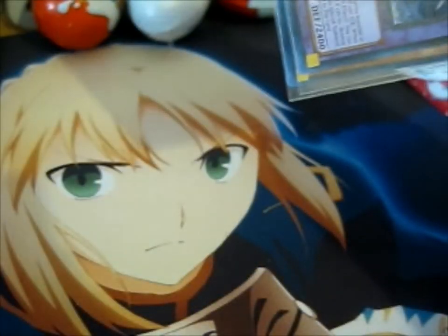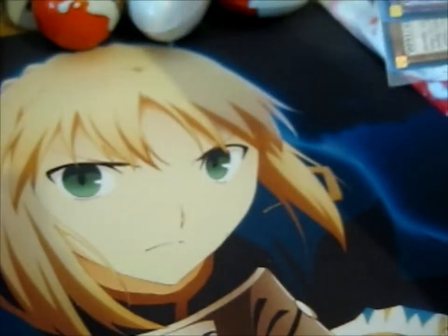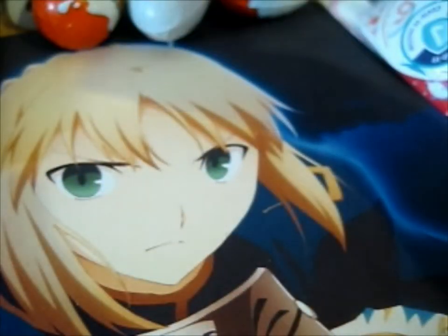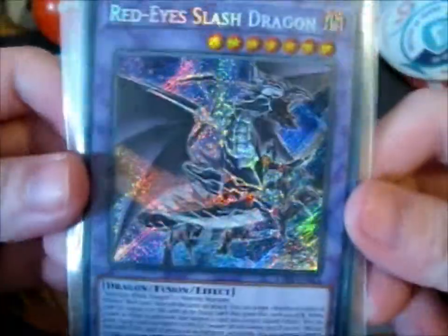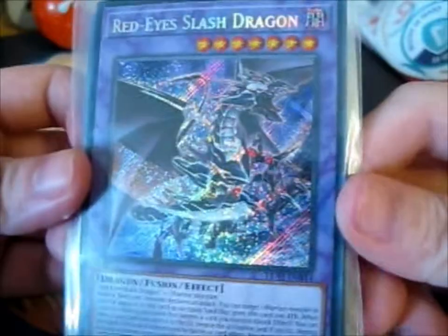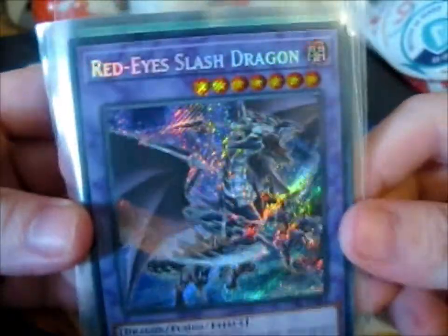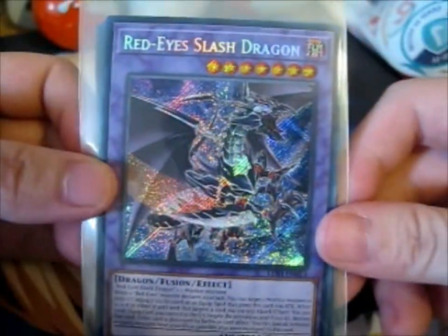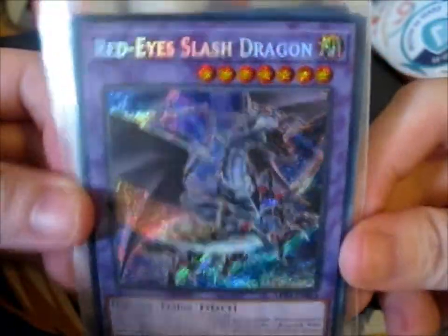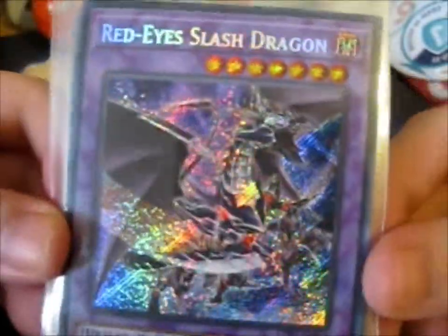So here are those cards that I bought. It's a very cute little cardboard envelope thing too, just randomly. Okay, so here is the very cool — let's see, a secret rare, if I go by the holo effect — here is the Red-Eyes slash dragon. As you might know, it's been ages since I actually opened it, but I do have a Red Eyes Black Dragon section, which I'll put this in. So cool.